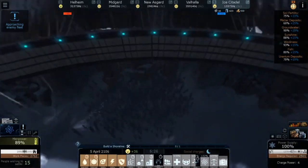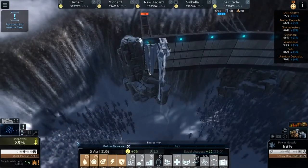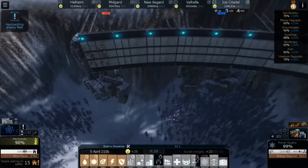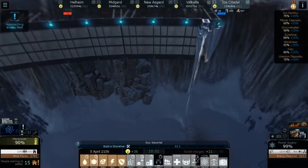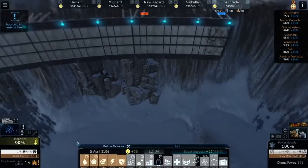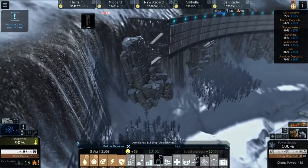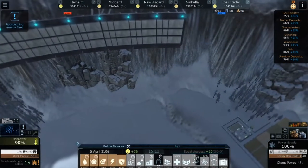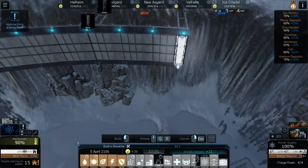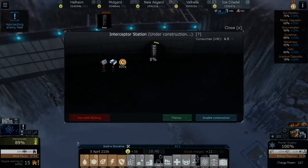We're gonna priority-one all of our defenses. There aren't really defenses over here, so maybe I should get rid of these hotels — it's unfortunate, it was a lot of money to build, but we're gonna put some defenses in each corner instead. Let's get all this stuff out of the way, priority-one all of it.